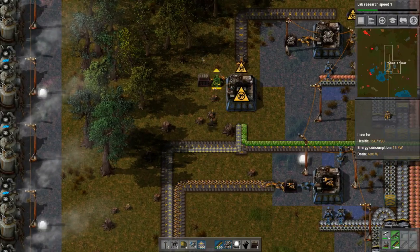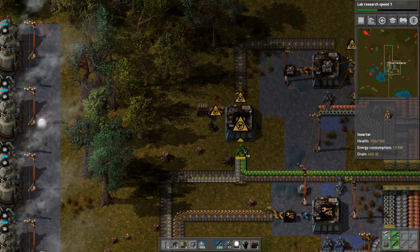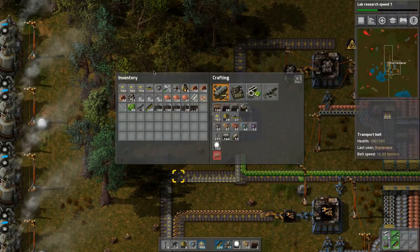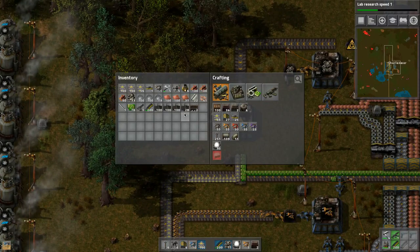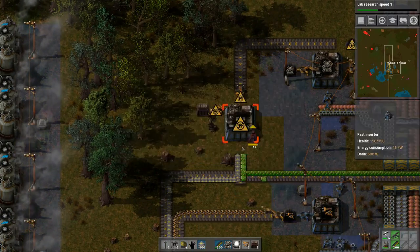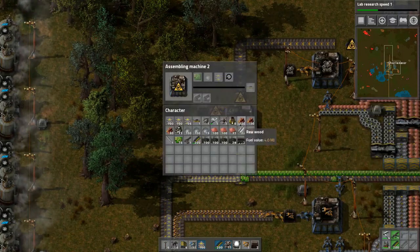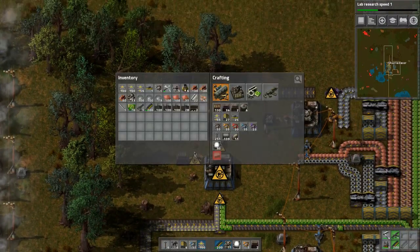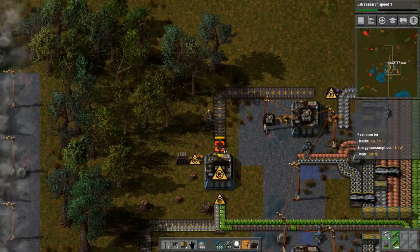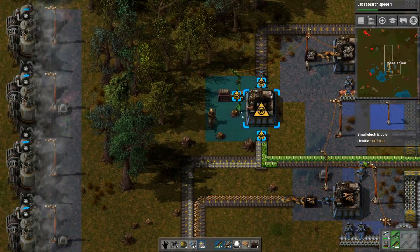If we need these we can always pop them back onto the belt or bring them up to where we need them. Let's build a bunch of the fast inserters - these bad boys are fast so they should be able to handle it. I may need them for the plates as well, so let's build these more efficient ones.